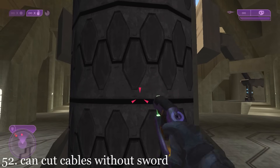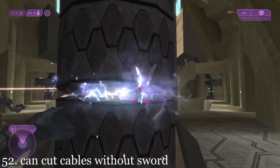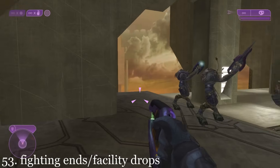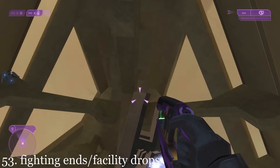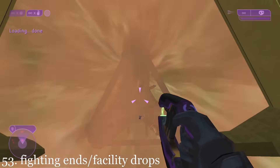The player can cut the cables holding the facility in place without using an energy sword. After the player cuts all three cables, the Flood and Sentinels will stop fighting and look up right before the facility drops. You can also see the facility drop from the larger Forerunner station by looking above.